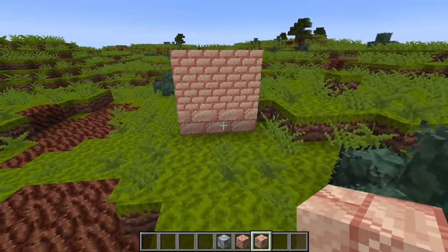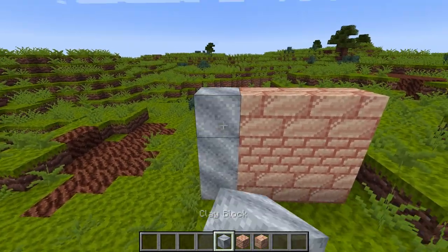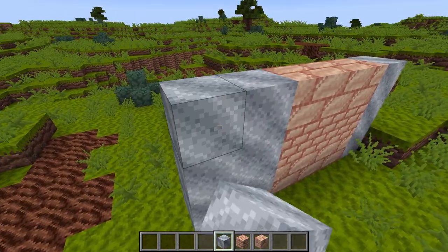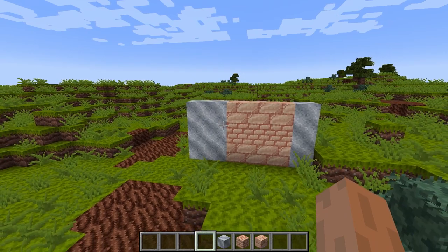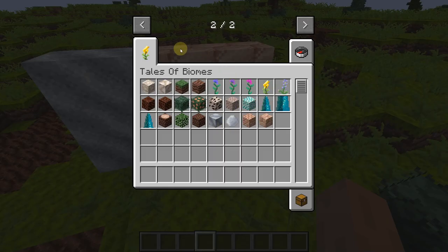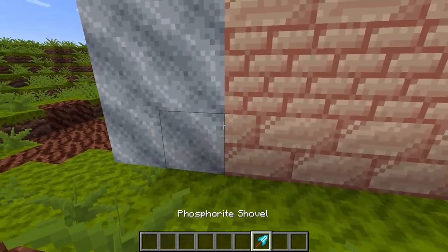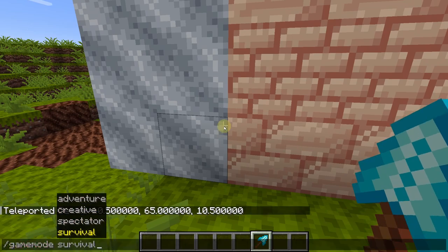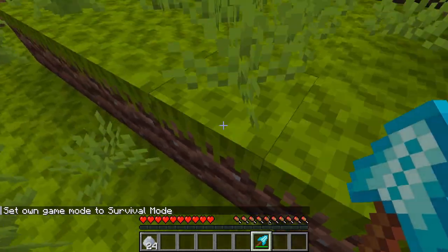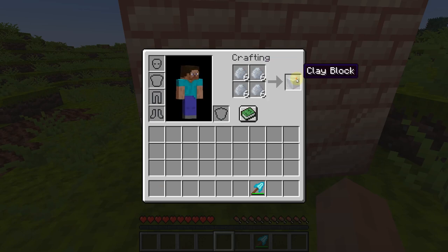These are the brick blocks. I started working on a little house to test them. The clay texture is a little noisy but has very good detail — it has almost wave-like patterns built into it which gives a great essence of clay being almost like sand. We could theoretically use this texture for sand as well. Mining clay gives four clay, which is exactly what you need to craft a clay block back.